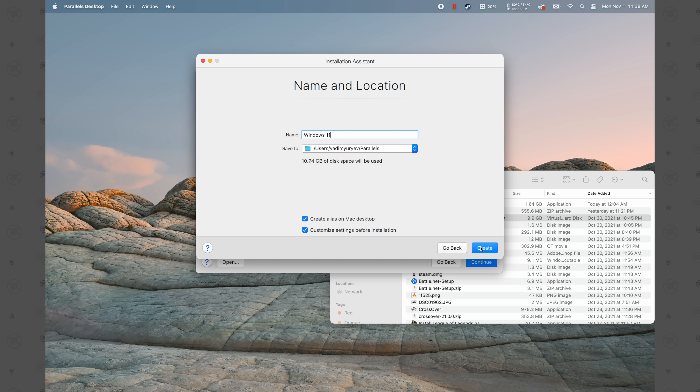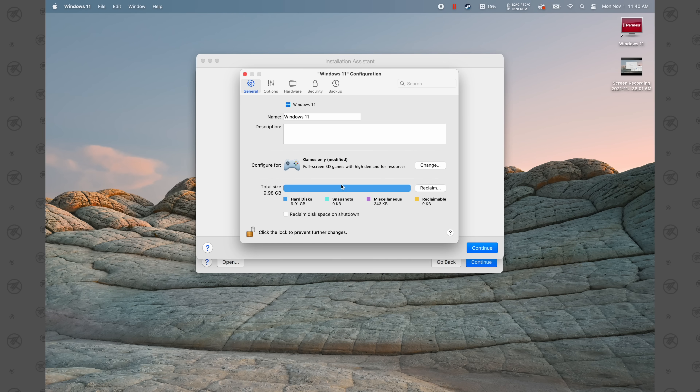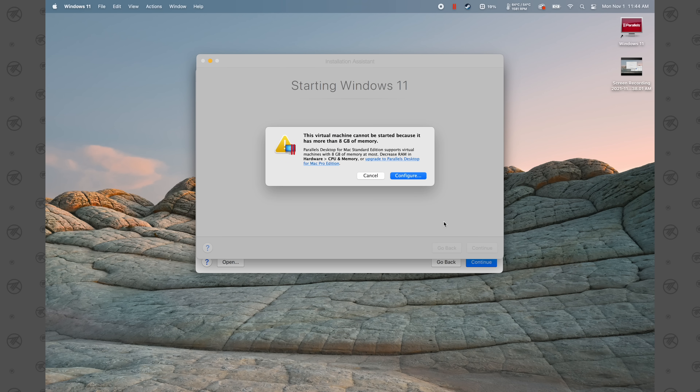Choose 'Games Only' if that's what you're using it for, and you can click 'Customize Settings' before installation if you want, then wait for the process to complete. When the configuration screen pops up, click on the Hardware tab — the CPU and memory is set to automatic, which is 5 CPU cores and 16 gigs of RAM, exactly half of what this MacBook Pro has. If you want, click 'Manual' and set the processors to the highest available, which is 6, and set the memory to the highest, which is 26 on my system.